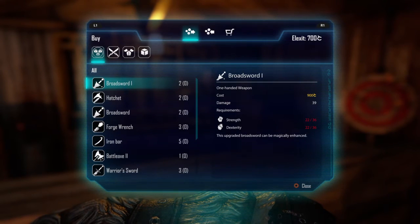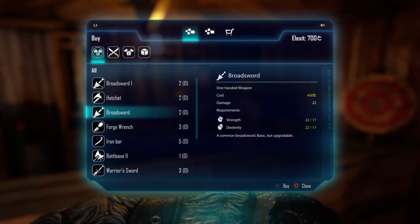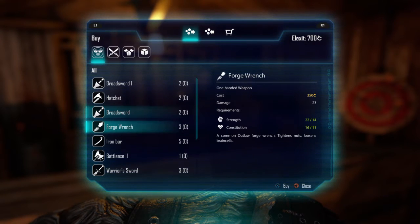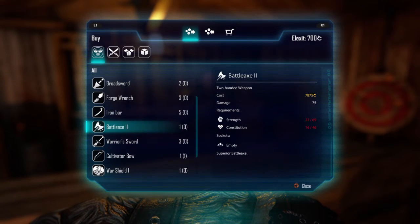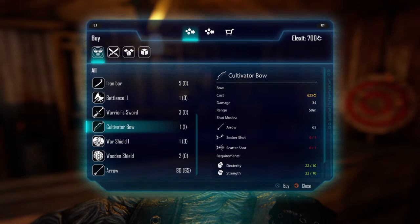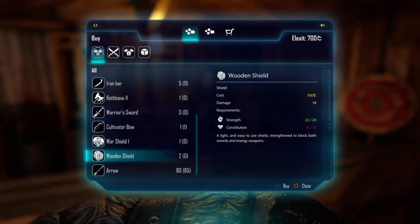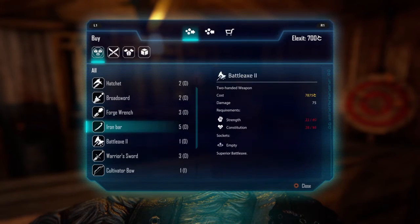Right, here's the broadsword — Broadsword One. You can't equip it because the strength and the stat requirement is too much. Coming down from the broadsword, there's the forge wrench, which I don't want. Black lacks I can't get. Warrior swords I'd like to get but can't. The bow I already got, and the wooden sword shield I can't have.